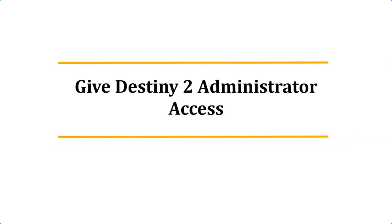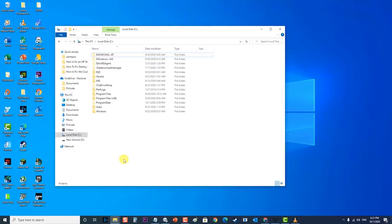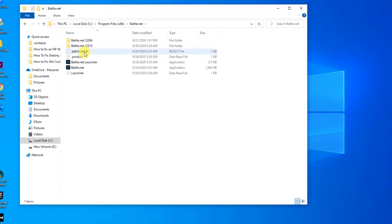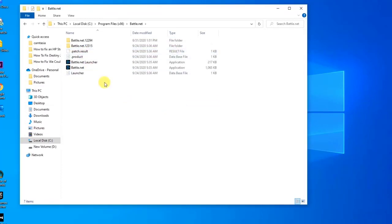Next, give Destiny 2 administrator access. Sometimes giving administrator access to the game will fix this problem. First, go to the directory where your Battle.net is installed on your computer. It is usually located on your C drive, Program Files (x86) folder, then Battle.net. There are two entries that you need to give administrative access: Battle.net Launcher and Battle.net.